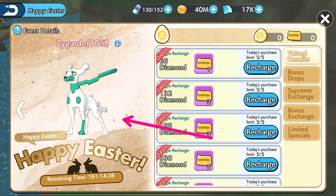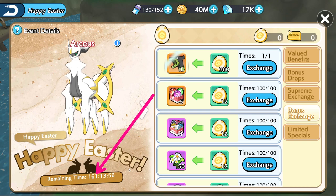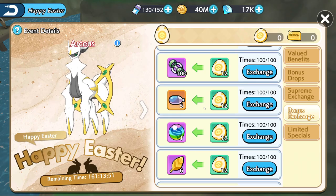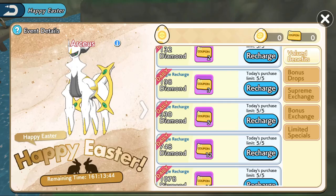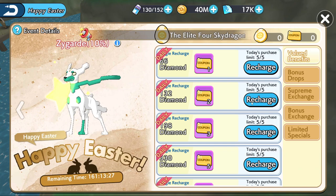We have Arceus, we have Kommo-o, and we also have Zygarde 10% available. The amazing part this time is that the events last for one entire week, which means look at all the resources you will be able to claim during the week. I'm excited — it's a whole week of free stuff for a lot of people, and also good stuff for the ones who want to recharge.